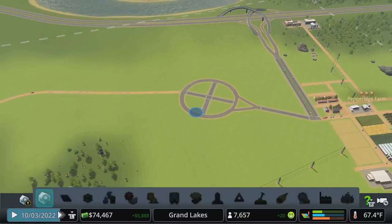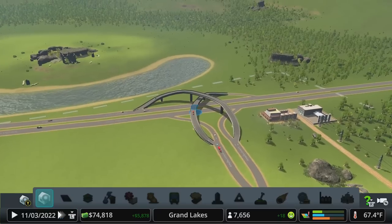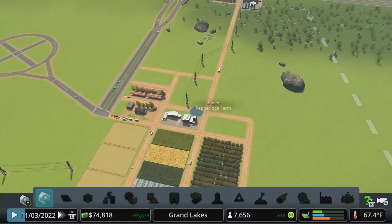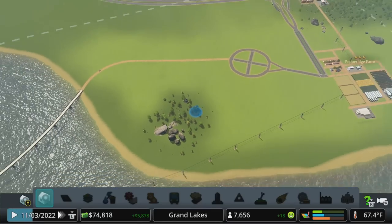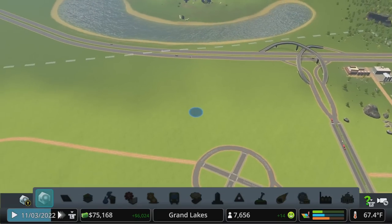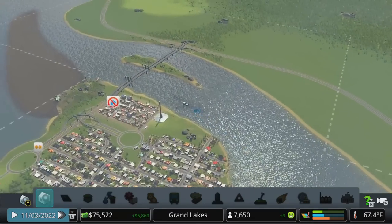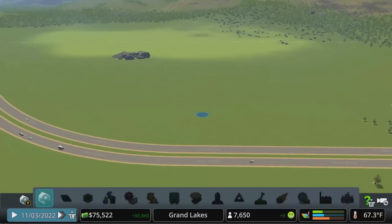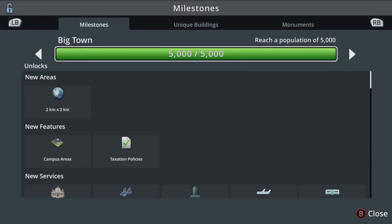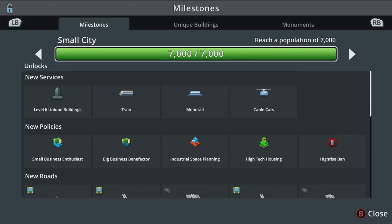Pepperidge Farm is doing well at three stars. I've built this roundabout out so we can eventually move the highway traffic into this and maybe offload traffic into the Pepperidge Farm area - we could have a cargo port or something. There's another competing farm or something else over on this side of the river with plenty of room to expand. What I thought we could do today - offline I hit another milestone again using the tax trick and we hit seven thousand, which unlocked a bunch of stuff for us.